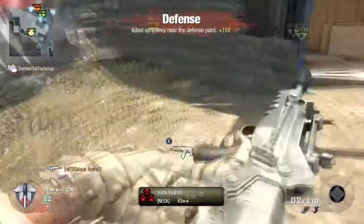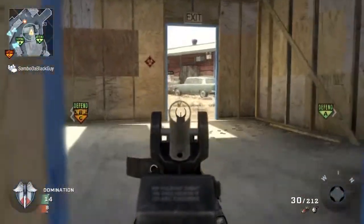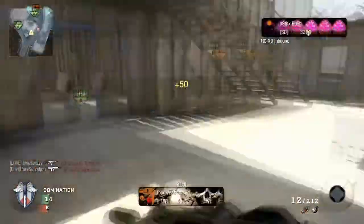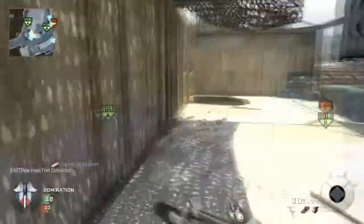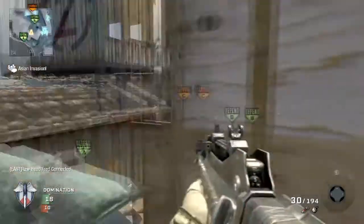As you can see, my teammates started rushing C, and as a result they're starting to spawn in A, so I'm asking them to fall back. I assure you this isn't a Behind the Mind video — it's going to be more of a domination tactics video, because this gameplay I just don't believe is worthy enough to be called a Behind the Mind.